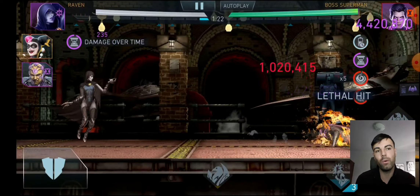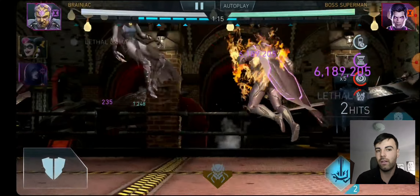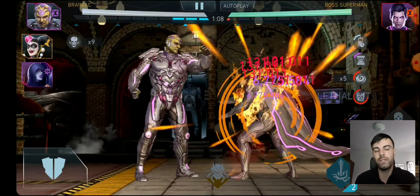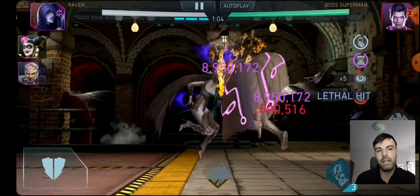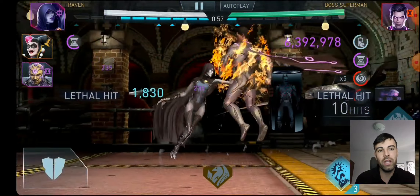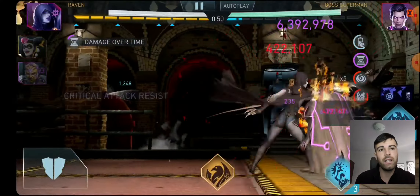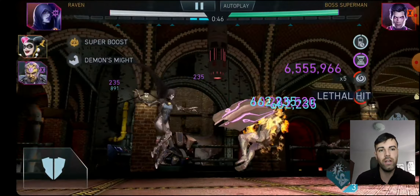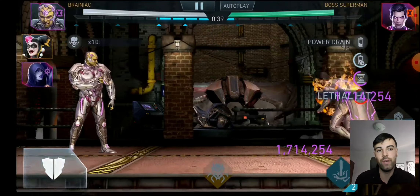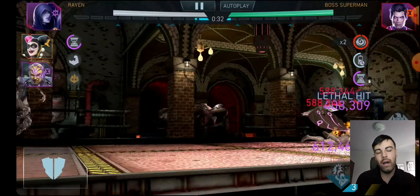My Raven is only four stars and she's a tank — she doesn't have any critical attack damage or chance, but that doesn't matter here because the boss is immune to crits. We rely only on Brainiac's critical attack damage. We reached nine million by cycling between the darkness and Brainiac's special ones. We hit max stacks — ten stacks — then we do Raven's super move and reset it with a jump attack, dealing 10 million damage per DOT tick, which is a huge value.